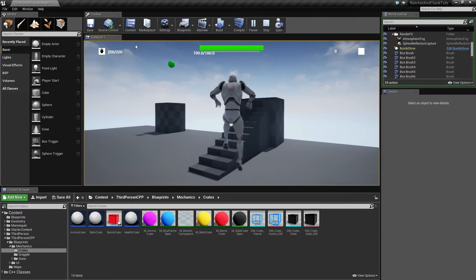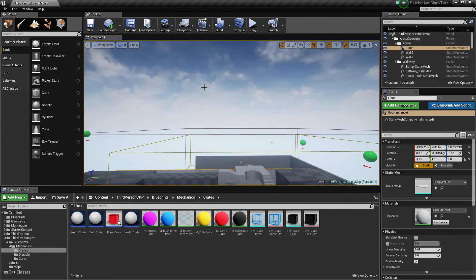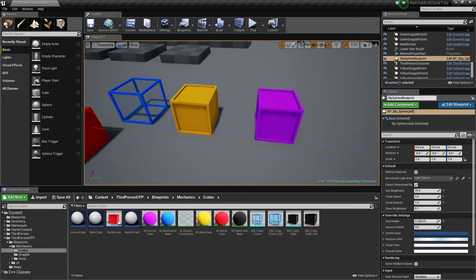There we go, that's the actual demonstration. So these are supposed to be the crates we're going to add to our game.